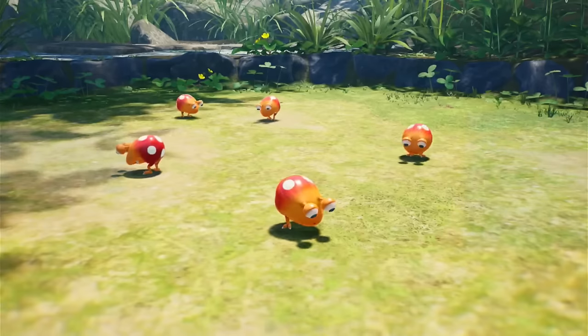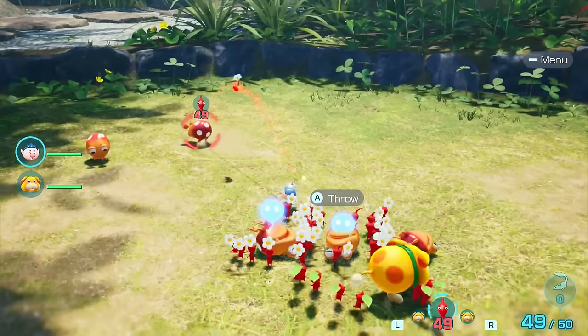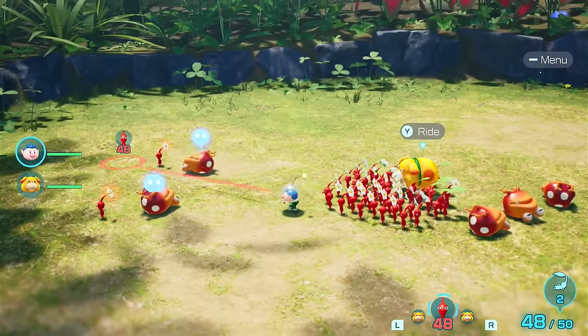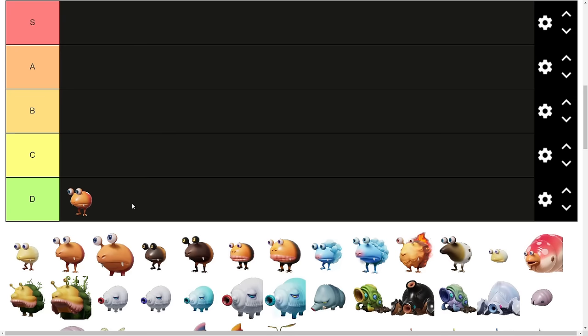Let's start with an iconic enemy, the Dwarf Bulborb. This little guy is super weak. With the auto-lock feature in Pikmin 4, this thing will probably never kill a Pikmin. This is easily a D tier — they're just so weak, and they only have 100 HP.